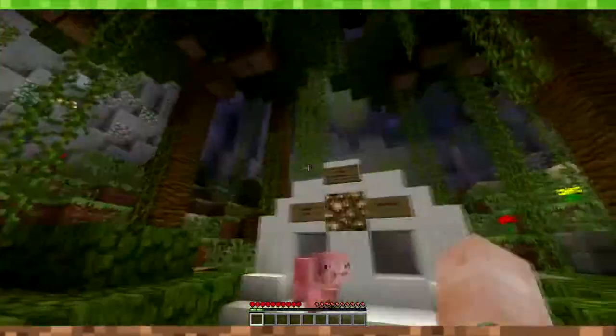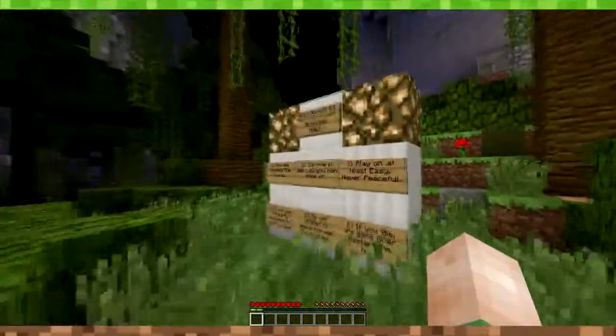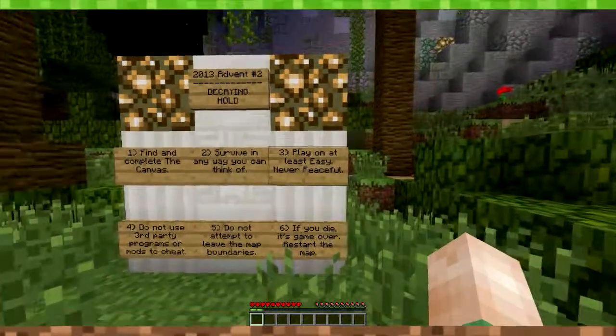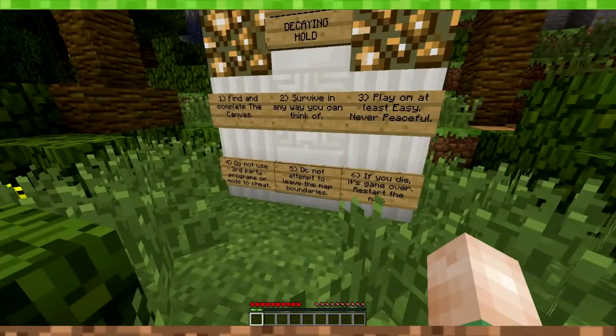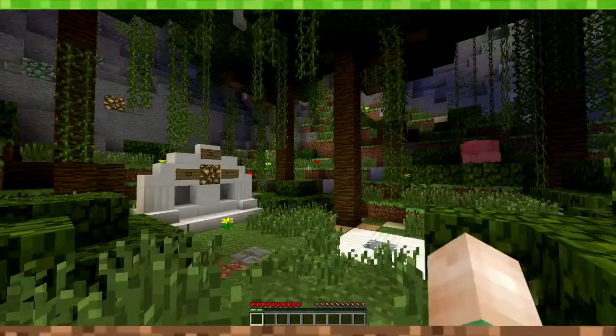Alright, so as you guys might already know, this is a CDM map. We have to find the green and the red wall. Rules are simple: find and complete the canvas, survive in any way you can think of. Play at least easy and never peaceful - we are on normal. Do not use third-party programs or route mods to cheat. Do not attempt to leave the map boundaries. If you die it's game over, restart the map.